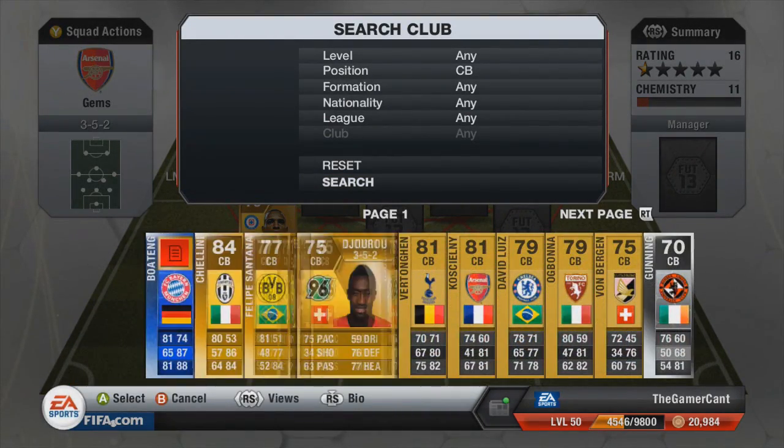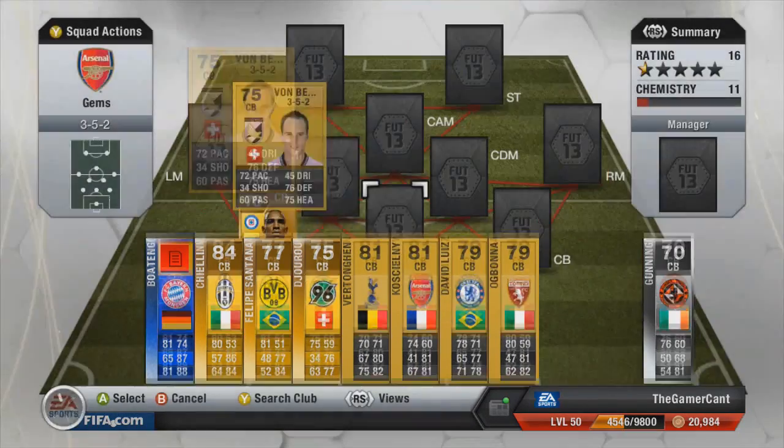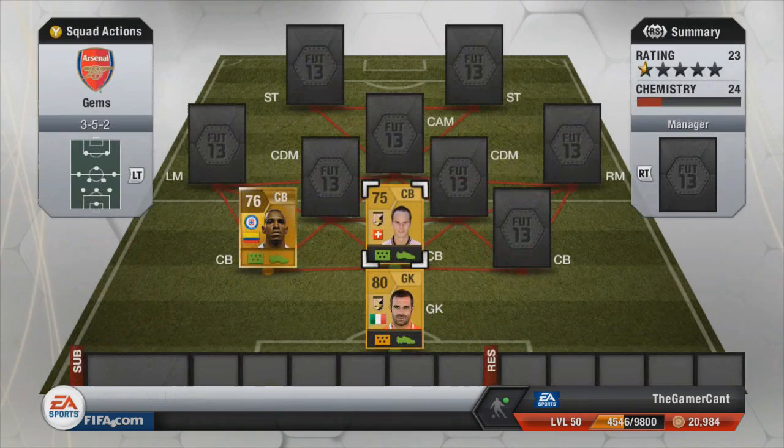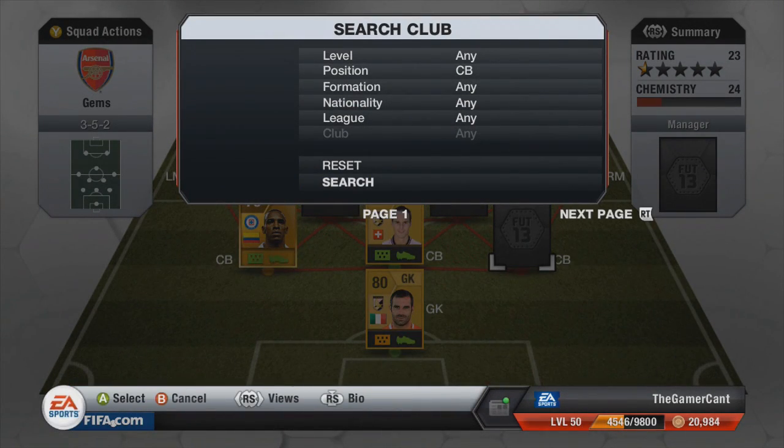The second centre-back is Von Bergen — never seen him used before, but he was really surprisingly good: 72 pace, 76 defending and 75 heading. He just seemed really solid at the back and really helped solidify it, as well as giving some great links between the Swiss side and the goalkeeper.